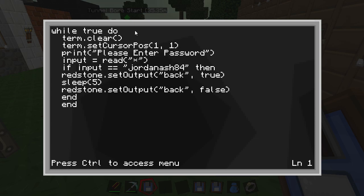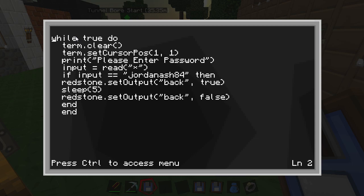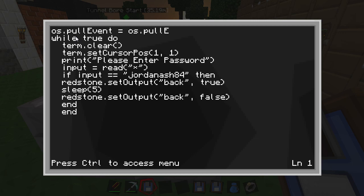Right-click again, edit startup. Get to the very top of the file - press the Home button. Then we're going to add: os.pullEvent equals os.pullEvent - capital E - then Raw, which is capital W as well. So the line is: os.pullEvent = os.pullEventRaw. Then Ctrl+Save, Ctrl+Exit, shut down.